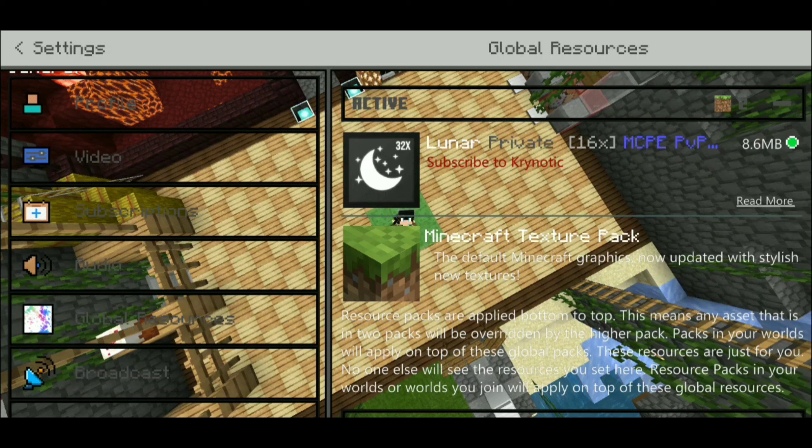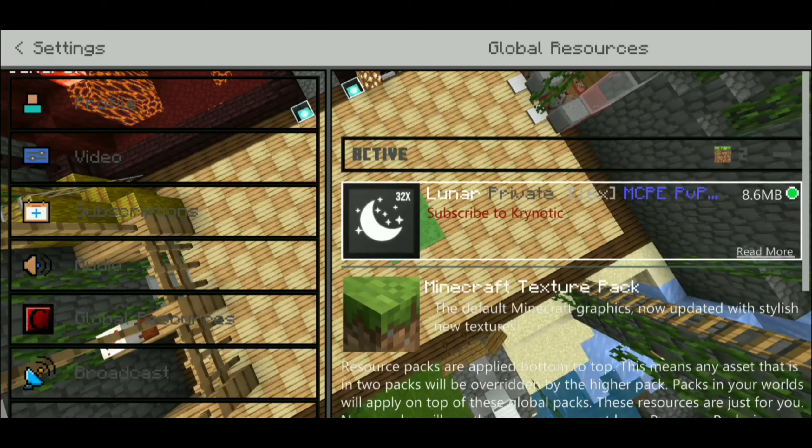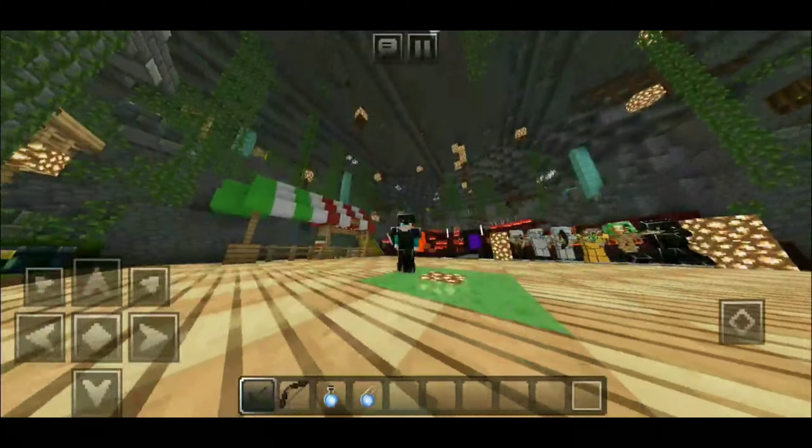On the number five spot we have the Lunar Private 16x MCPE PvP texture pack. It has a black color scheme and it only takes up about 8.6 megabytes of storage, so just in case you guys were wondering about storage, that's how much it takes up.